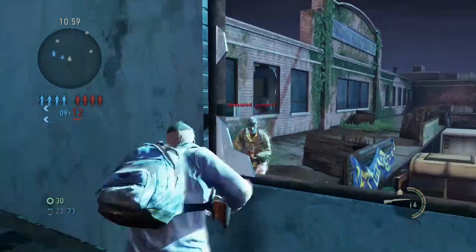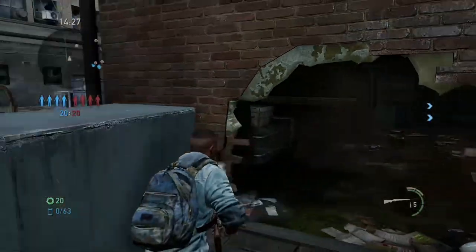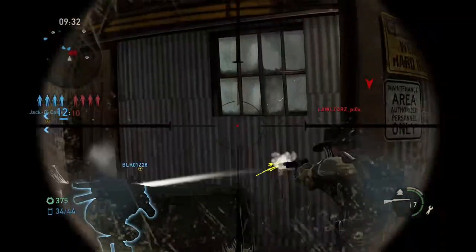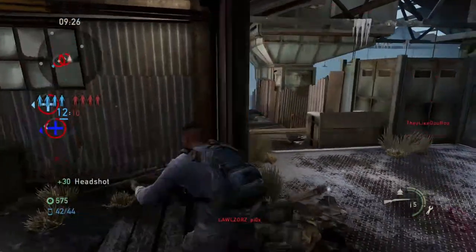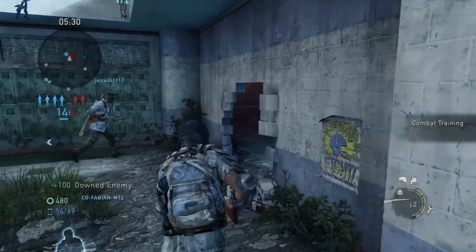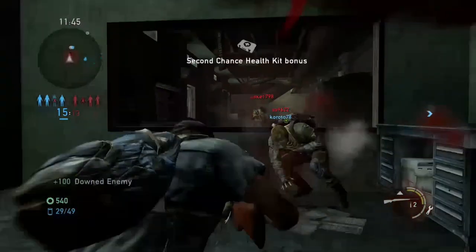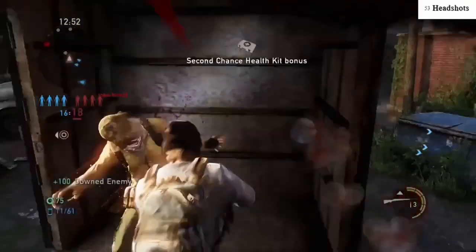My next tip is mastering the point blank shot. The point blank shot is essentially a quick scope shot but much, much closer to the enemy. When you're that close, the head is actually a bigger and easier target to hit. What's crucially important here is that you are very solid on your ability to pre-aim. If you can pre-aim well enough and scope in towards the head, you'll only need to make a minor adjustment to make the point blank headshot. And sometimes you just have to close your eyes and pray to the naughty gods.